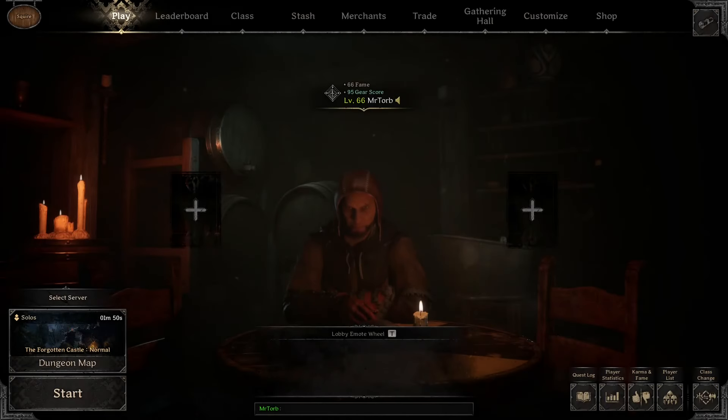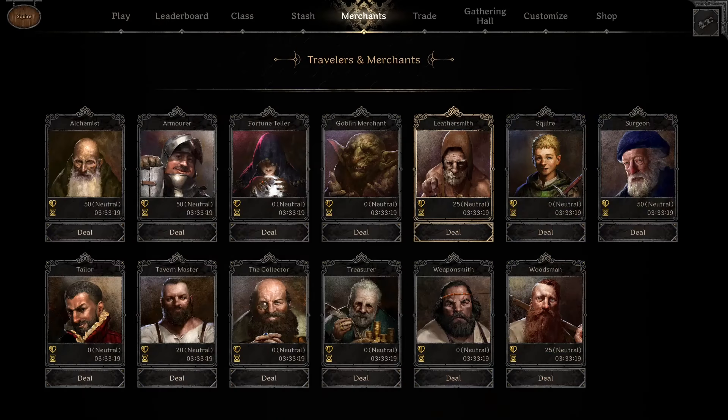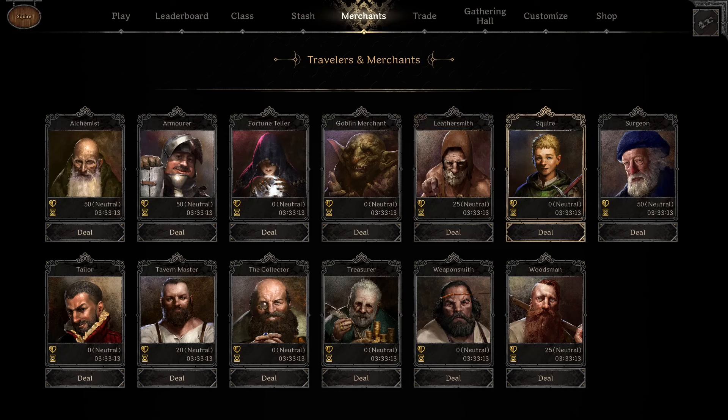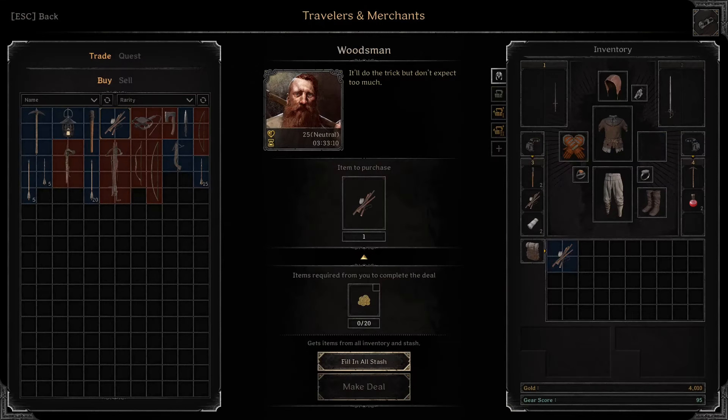Hey everybody, and welcome to another episode of Dark and Darker. Today we will go to the Hellbiome. I'm just buying a little bit of extra provisions — another Campfire Kit.